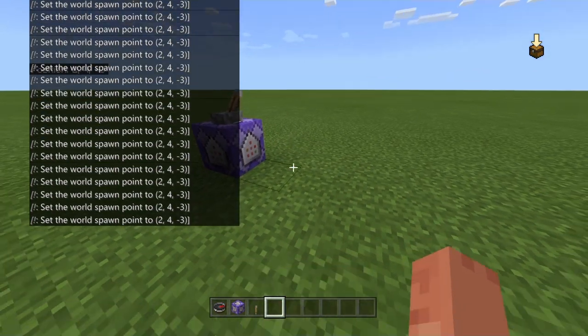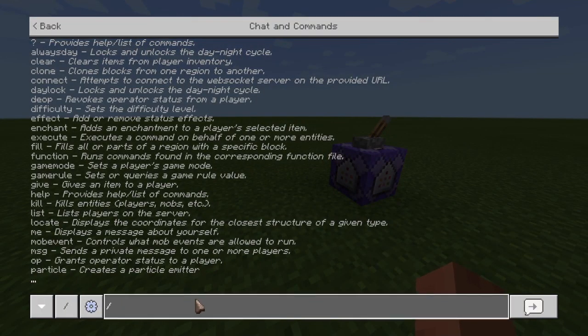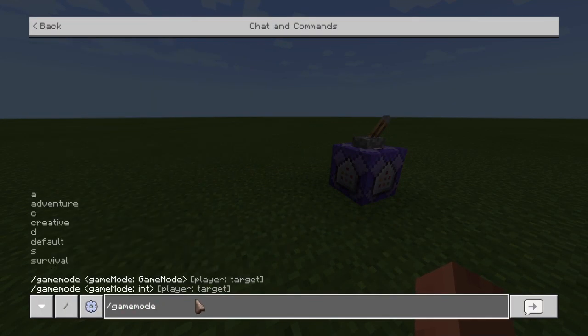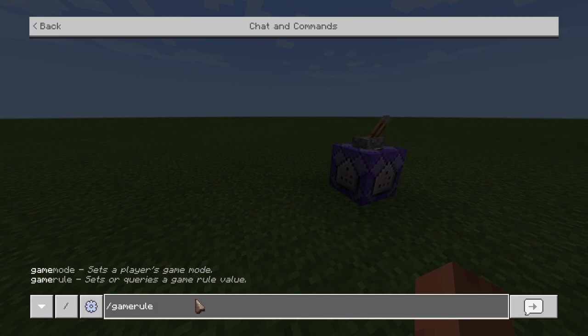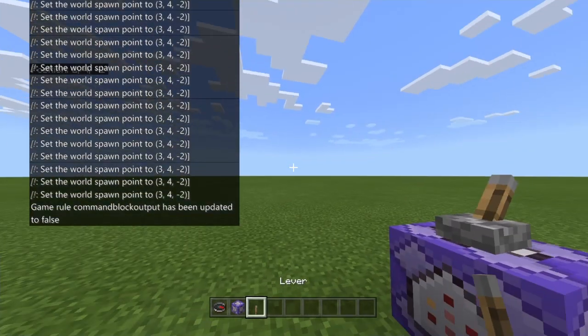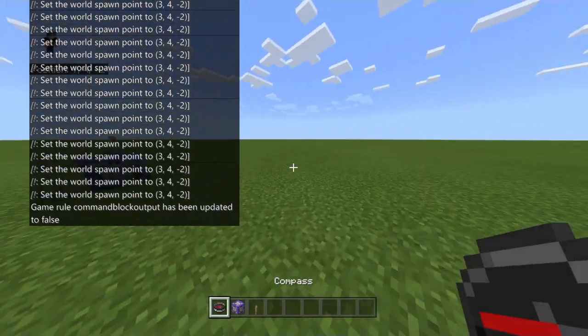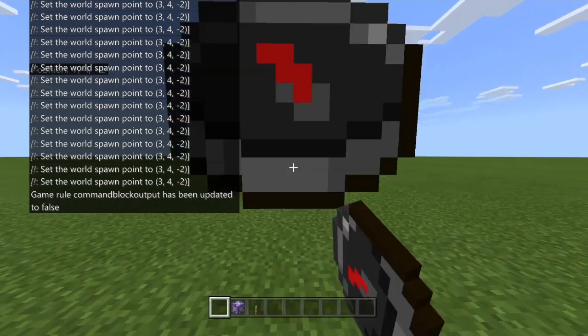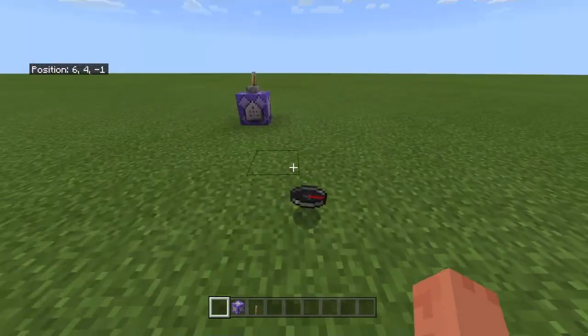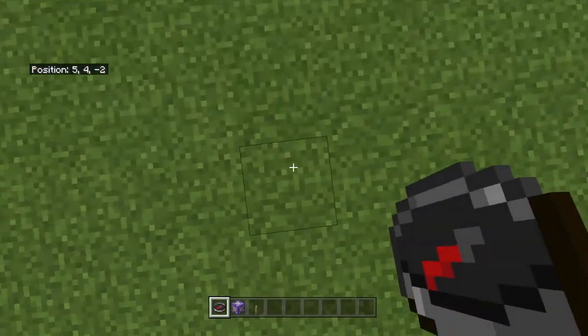As you can tell, something on the left side of the screen — how to fix that is you just go to slash gamerule, then command block output, false. And that will get rid of these coordinates on the side. So now this compass is actually pointing towards me. You can't see it on the ground, but that's why it's kind of going in a circle, because it's actually pointing towards me.